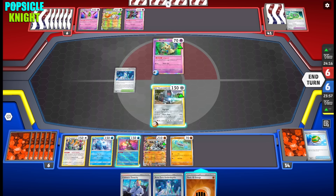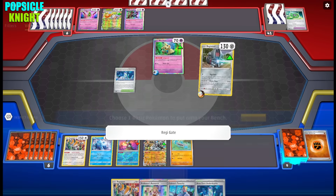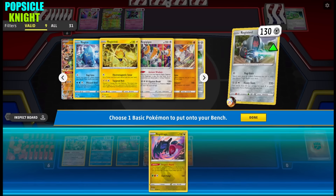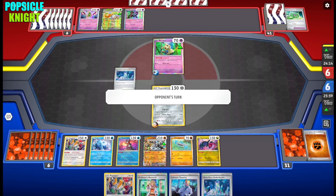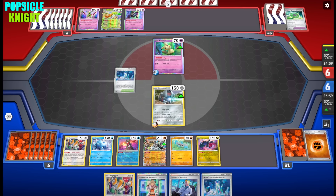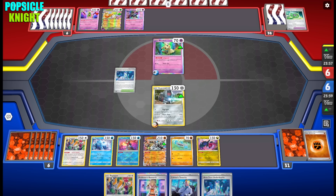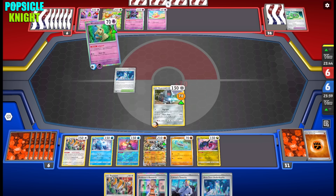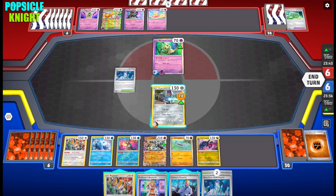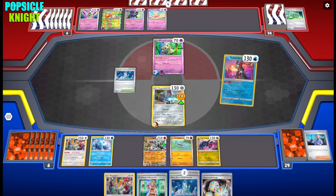I'll use Super Rod, then Carmine. We got Nest Ball — I can get Ogerpon Pawn to expand our bench and another Nest Ball to get Barboach. I need to set that up. Using Concealed Cards: discard this basic Fighting Energy, draw two. I'll use Registeel's Gate attack and set up Regidrago. I'm basically just filling the bench with the Regis I need — we already have four, we need Regieleki and Regirock.